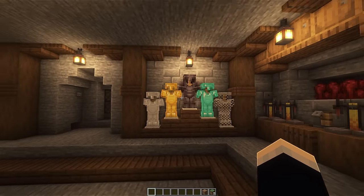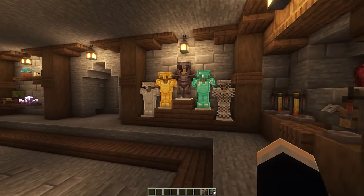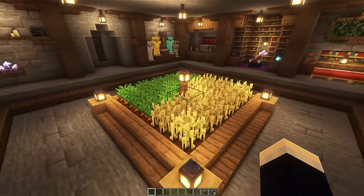For our final section, we just have another decorative piece — kind of like a triangular shaped armor stand thing. Feel free to replace this with something more useful to you. And of course, can't forget that in the center of the base, we actually have a neat little crop farm here as well.